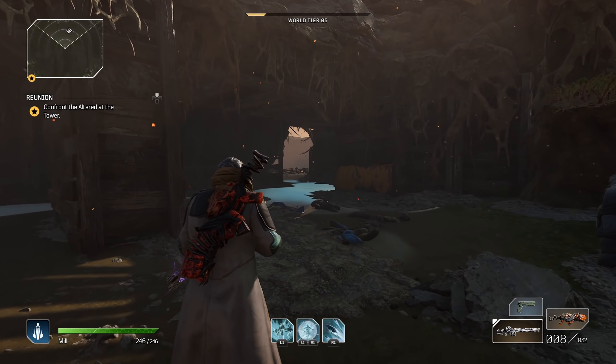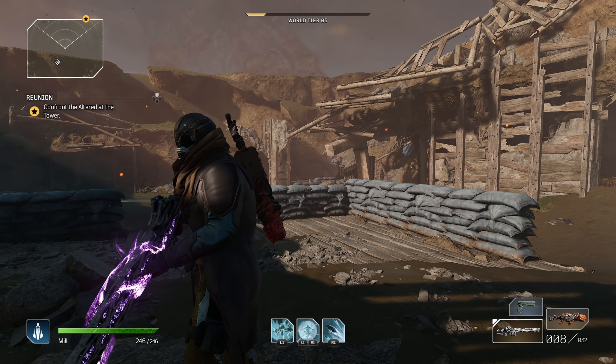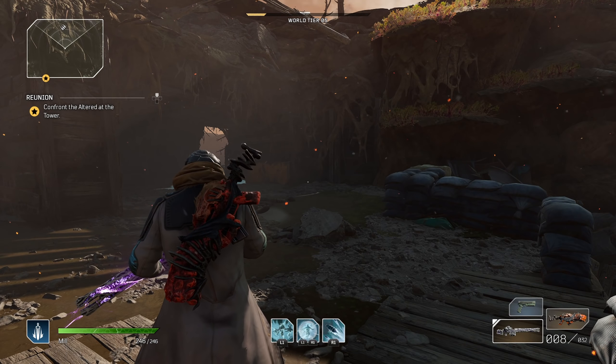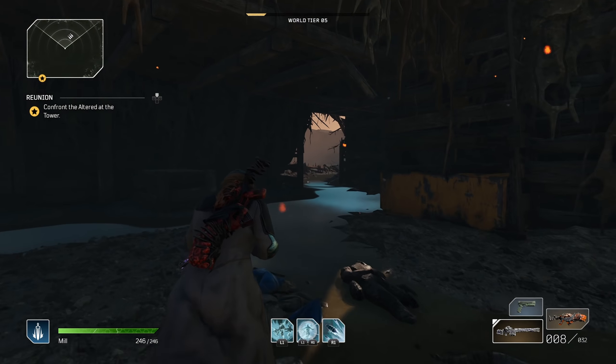Right now we obviously know the best farm is the captain farm, but which way is best to do it? I'm gonna be showing you guys a way to not only get a legendary from the captain, but two other enemies as well — so you have three chances at a legendary in about 30 seconds.